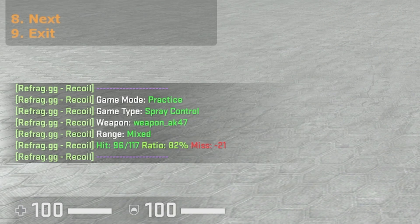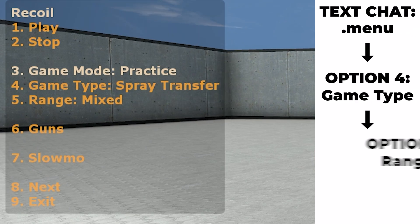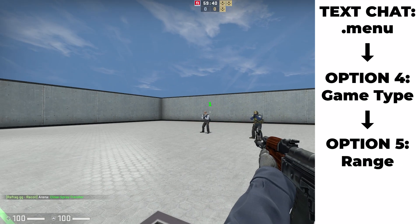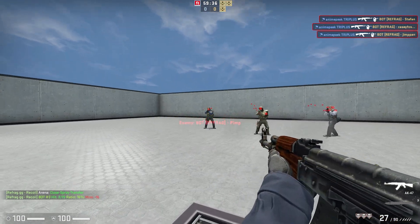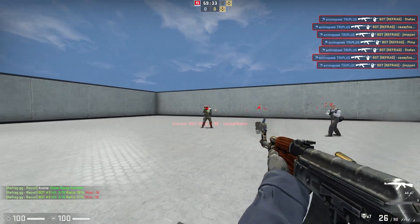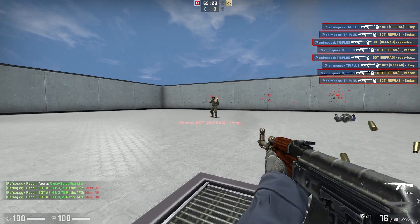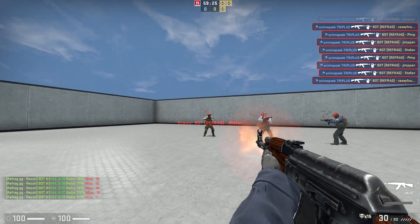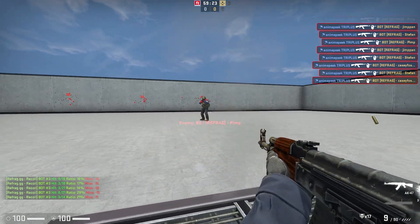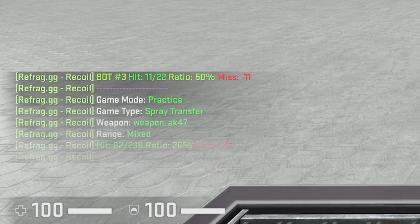Next, I want to practice my spray transfer, so I will change my game type to spray transfer. I'll get started by typing .s in text chat. This game mode is super useful as I can practice transferring my spray between at least two bots, or even more if I'd like. This is an essential skill to have, as there are a ton of situations where you may have to spray transfer, and practicing it also helps with just spraying in general, even if it's just a single enemy. When I type .stop, I can view some statistics from my session again.